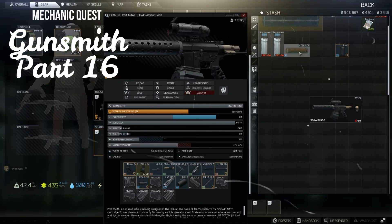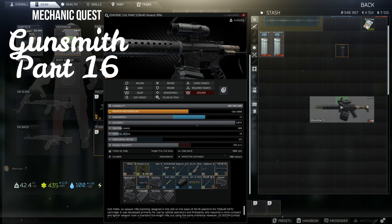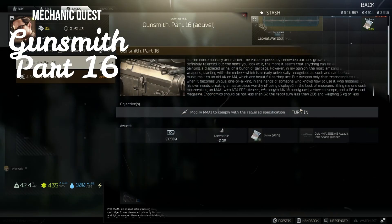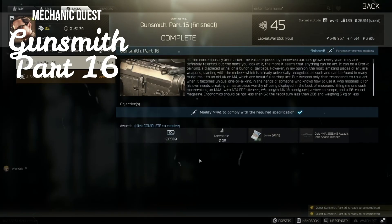Finally, attach the NT4 suppressor and RK1 foregrip. Make sure the magazine and the chamber are empty before handing it in to Mechanic.